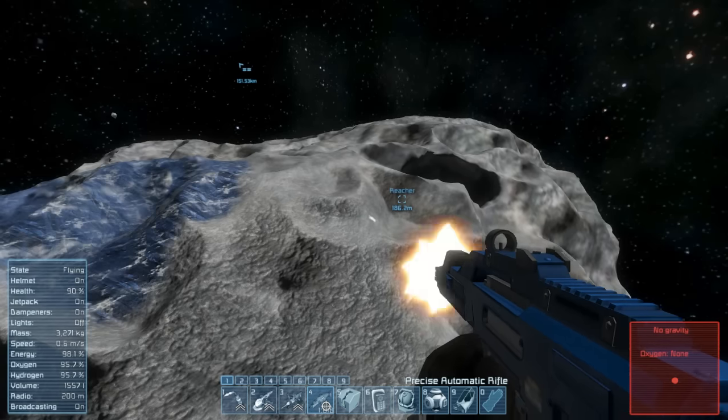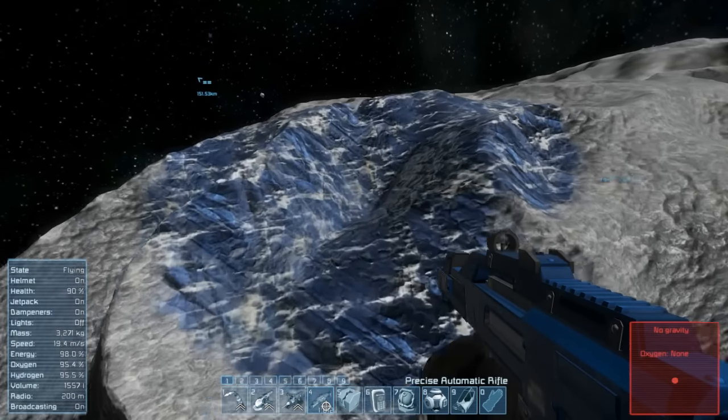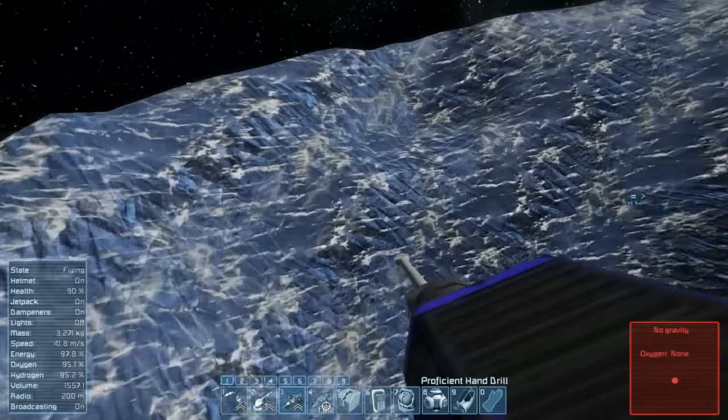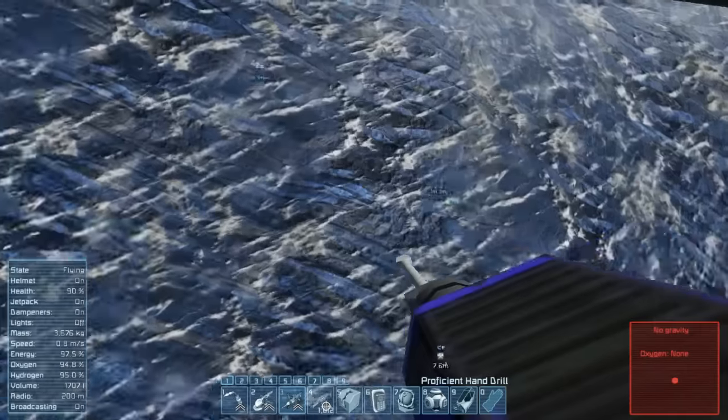I also upgraded to a better gun, so we now have precision aim - not that I actually need it yet. This blue stuff is ice. Originally I wasn't sure if it was ice or not, but this is indeed ice. So as you can see here - ice.